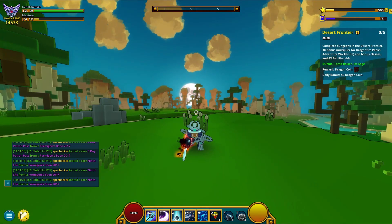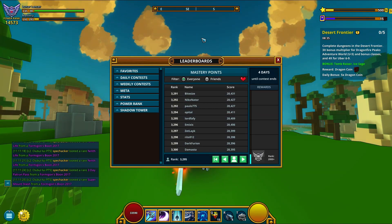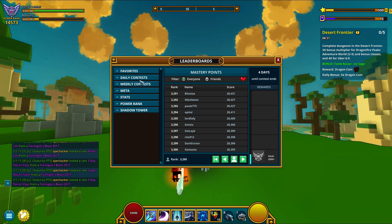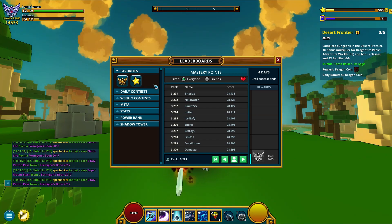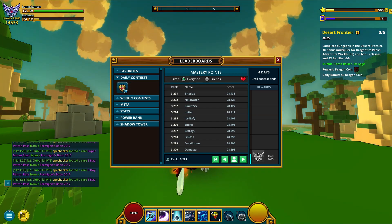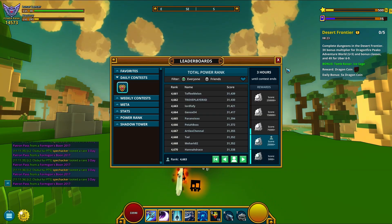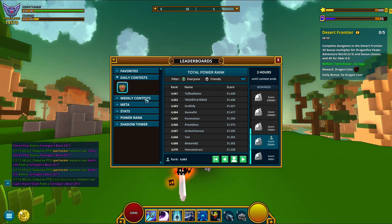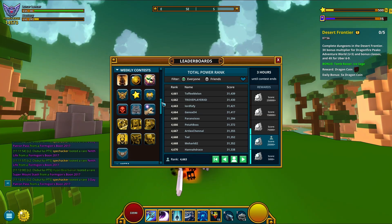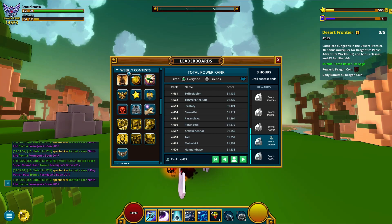So press K on your keyboard while on PTS and the interface alone, it hasn't been changed, looks the same. You got your favorites, daily contests, still the same. The total power rank contest is going on, but click on weekly contests and you are gonna notice a difference — we got some new icons here, let's check them out.